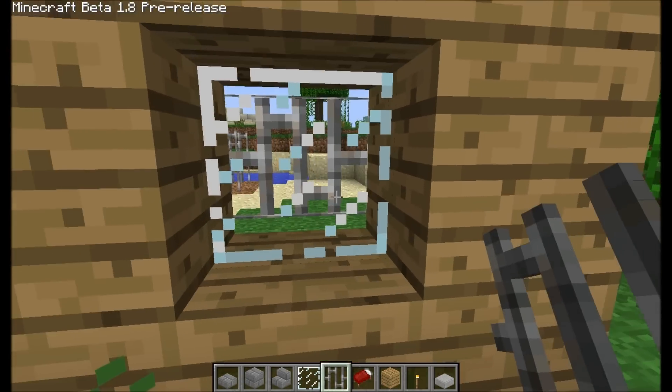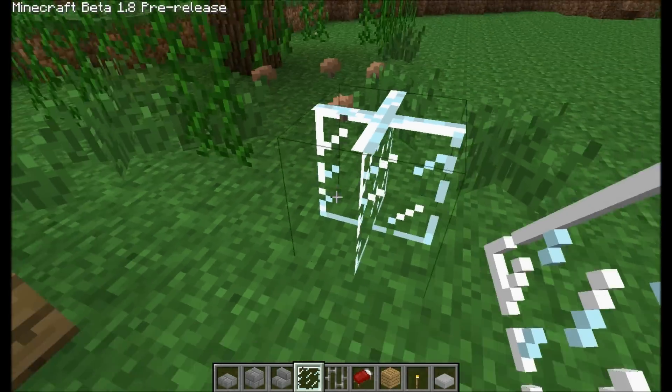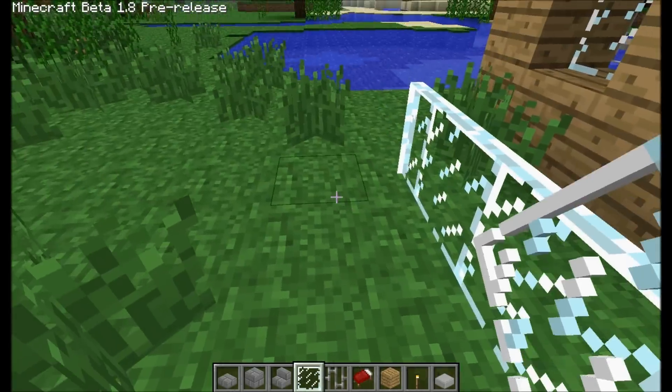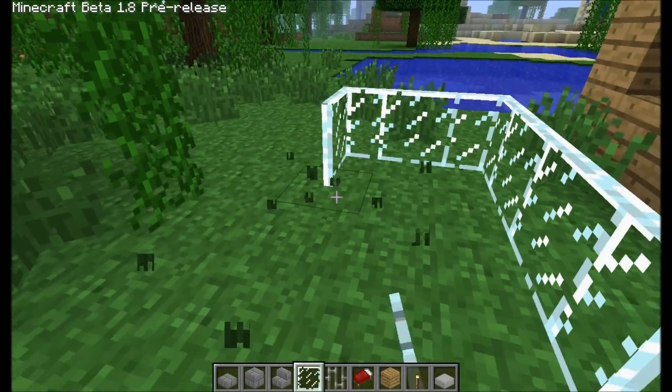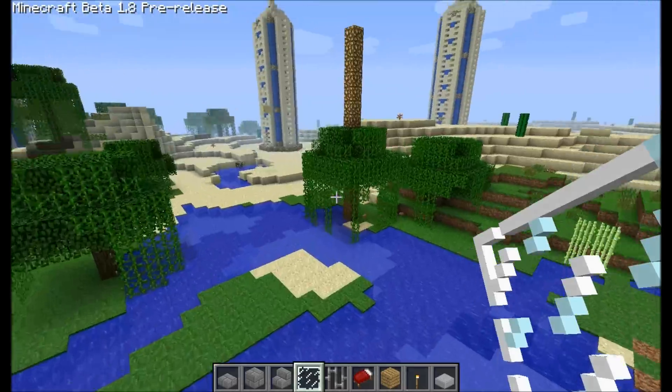You can use iron bars for prisons or challenge maps and stuff like that. And then glass panes — basically a flat piece of glass that conforms. Since this is still pre-release, it's obviously still very buggy.